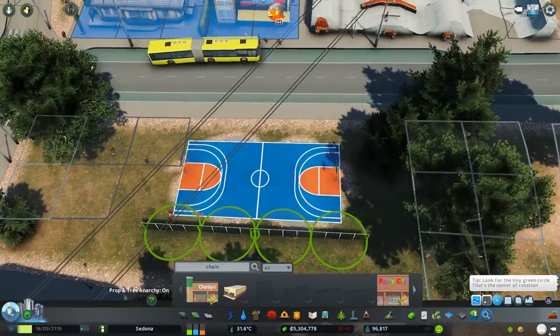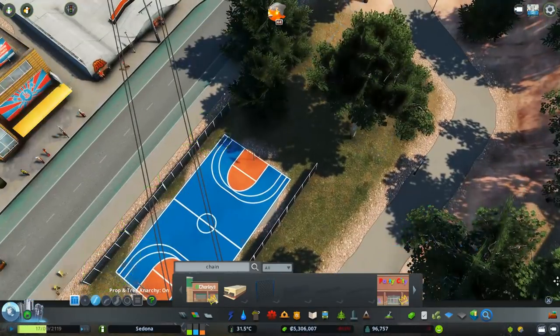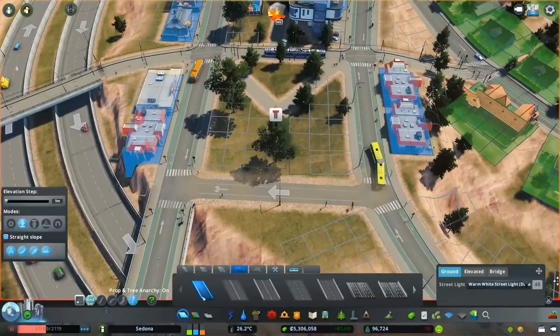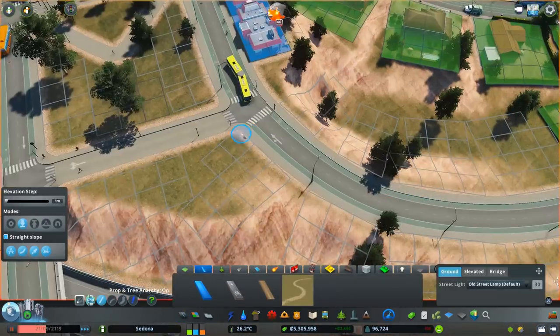I even built a little chain link fence around the basketball court — I thought it should have a fence. People go there to hang out because it's a park, even though they don't actually play basketball there, but it's there and I'm happy with it. Then I leveled out a bit more land because I wanted to get in some more zoning for this space — I really wanted it to be like a town square with buildings on every single side.